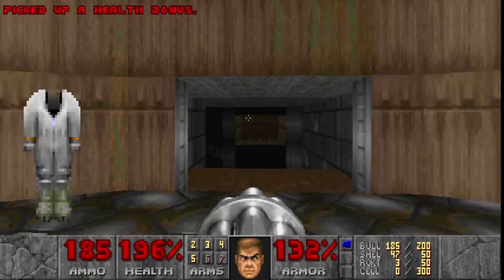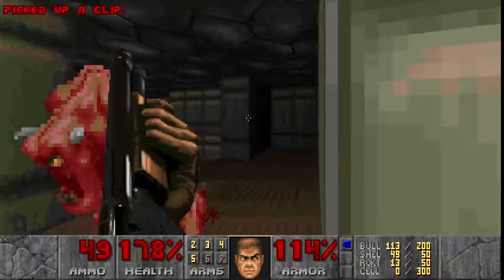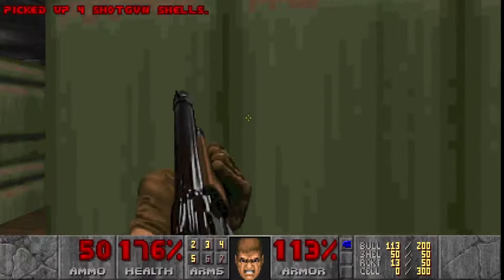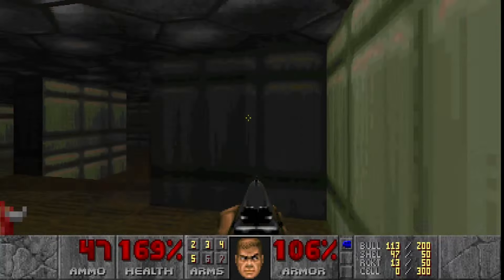The chaingun uses the same ammo as the pistol, so I won't be using the pistol anymore. With my firepower increasing, I make my way to the yellow key where I run into another new demon, the Pinky — a bit tougher than the Imp, requiring 2-3 shotgun blasts to kill. These guys try to close in and corner you. The bright side is that they only have melee attacks, so as long as I keep them at range, I'll be fine.